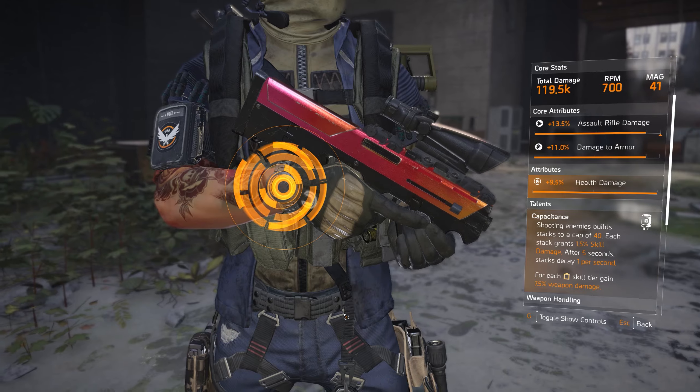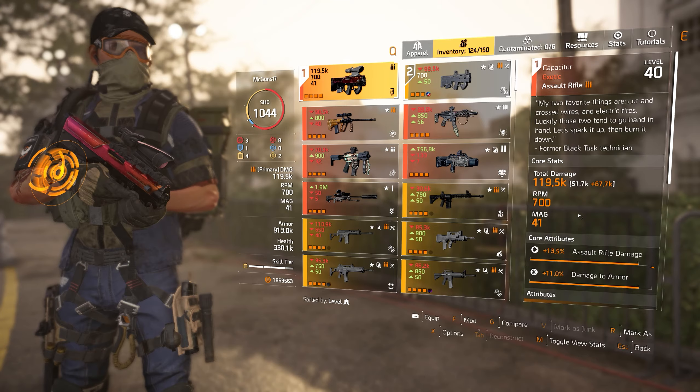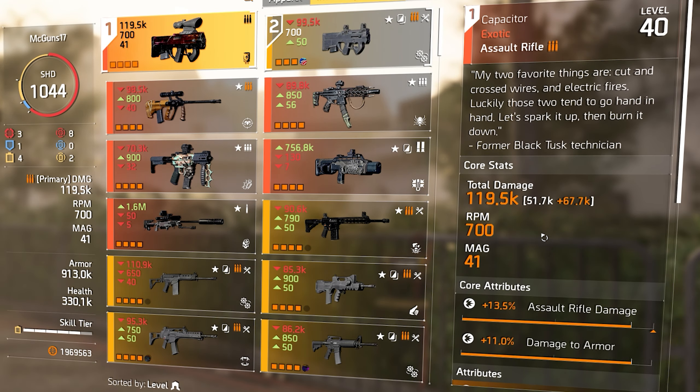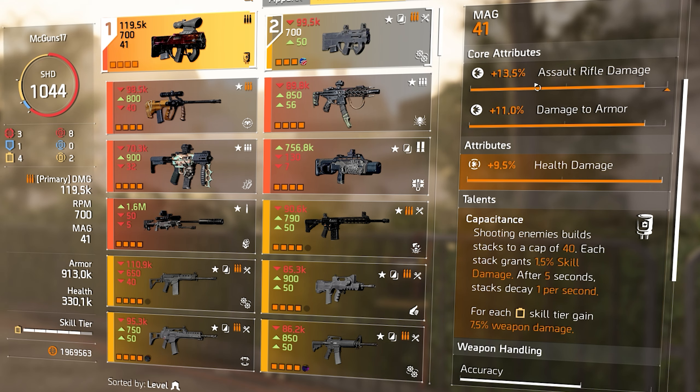I wanted to make a build around it and this is the build I finally got. There's also something in this build that gives me nostalgia of Division 1 — the pulse. The pulse was something we used a lot in Division 1, and this build is going to be no different. We'll have the pulse with a low cooldown so we can activate it at all times for damage.